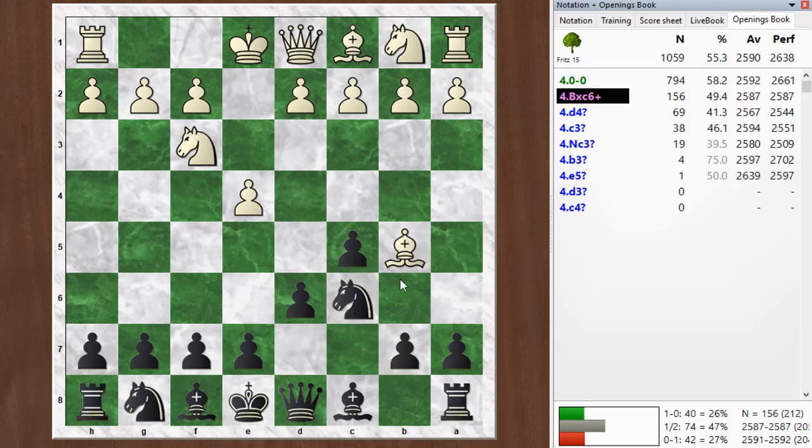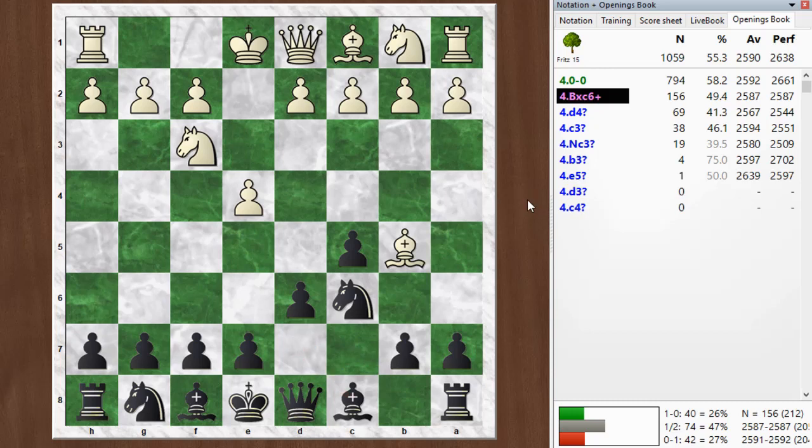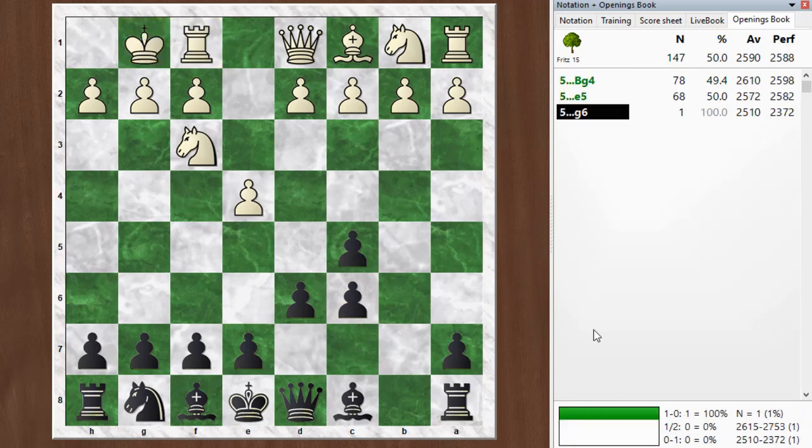White can take right away or castle. After castling, I would probably play bishop here to unpin the knight, and that seems okay for black. Taking, I think, is the principled move — put that bishop out there for a purpose. Why not take and inflict that pawn damage? And then castle. So this is fine.